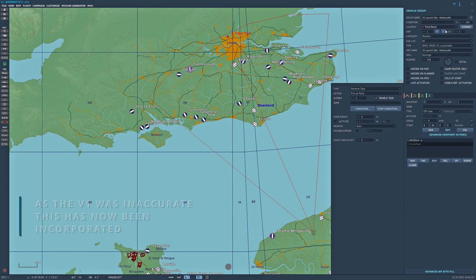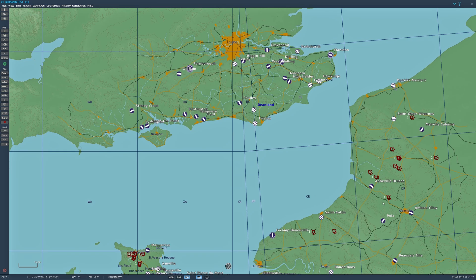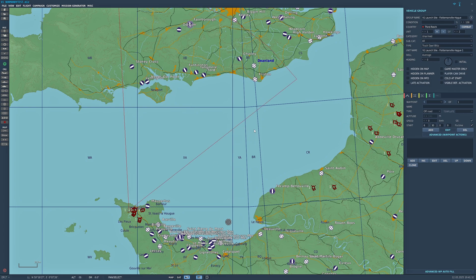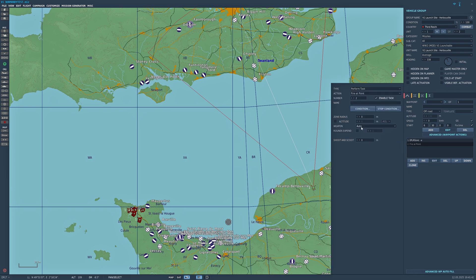If you want a shorter attack point, use one of the sites that is further away. With the Fire at Point you have the weapon set to Auto. For Rounds Expended, if you only want it to launch one missile at that location select one. If you leave it blank, the lorry parked next to the launch site will reload the ramp automatically and it will continue to fire unless you set Rounds Expended.